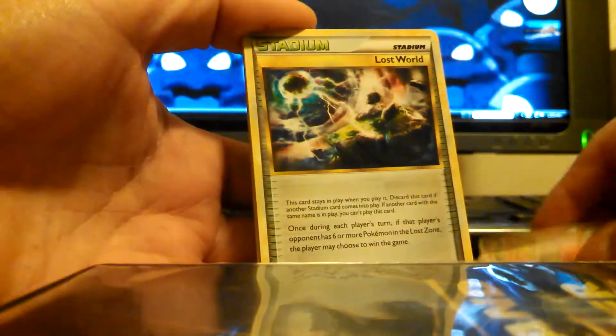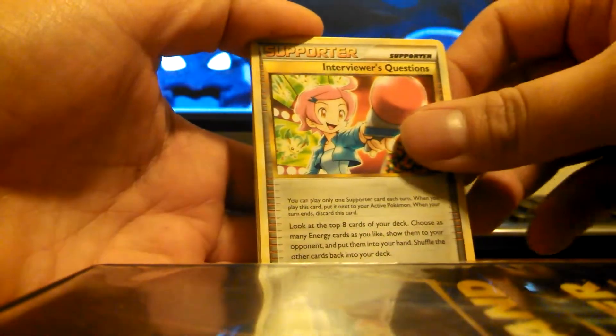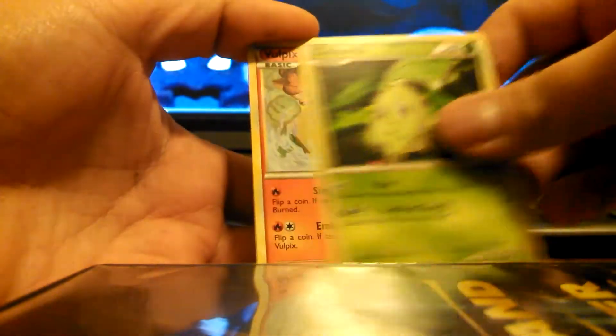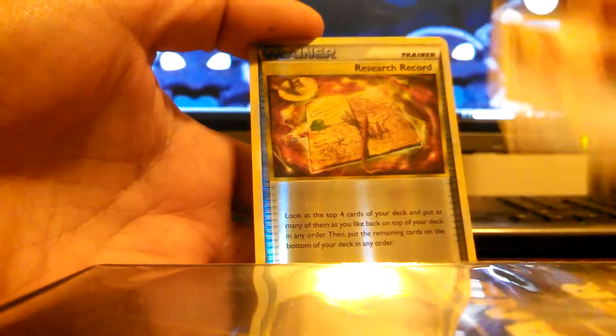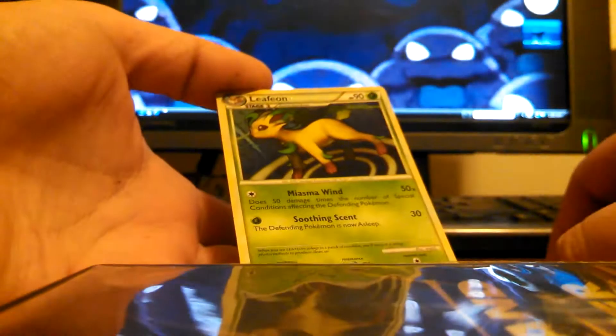We got a Cool Lava, Lost World, an Interviewer's Question, Magmar, Chikorita. It's an awesome-looking Vulpix. Pineco, Clefairy. We have a Research Record Reverse and a Leafeon Hollow — that's pretty cool.